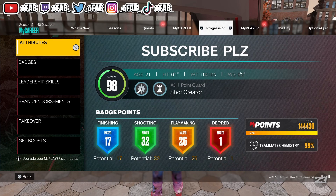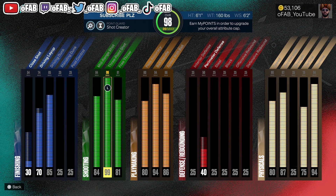Alright, this is my PlayStation build - he's 6'1", 160, 6'2" wingspan, 17 finishing, 32 shooting, 26 playmaking. Right out the gate you can see I have so many shooting badges. I decided to make a Hall of Fame Blinders, Hall of Fame Agent 3, Hall of Fame Limitless build. 85 dunk gets Silver Limitless Takeoff, 99 three-point gives me Hall of Fame Blinders, Dead Eye, Limitless, and Agent 3. I shoot a lot of off-balance shots - this is a crazy good shooting build and probably my favorite offensive build right now.